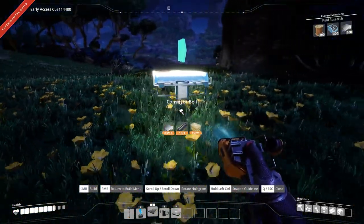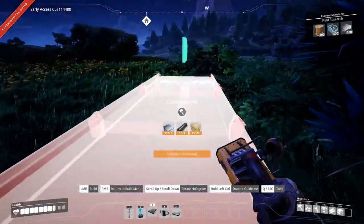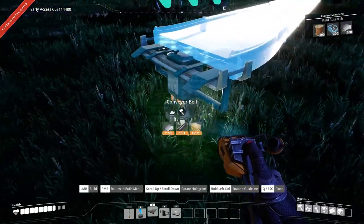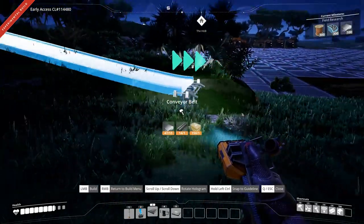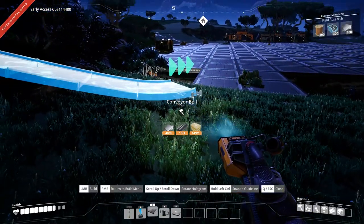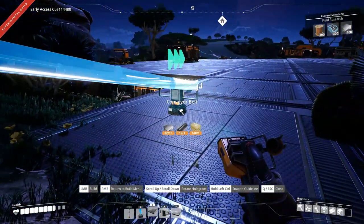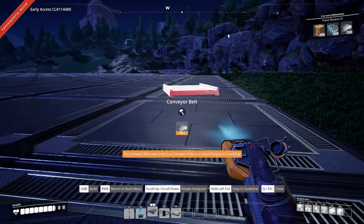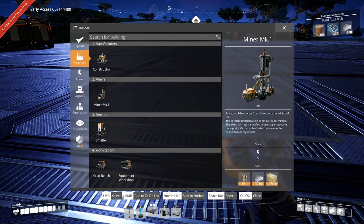Conveyor time - there we go, off we go on my personal transport. I'm thinking about having all the smelters in one area and then they go off to a big area of constructors and then from there they go to other places. Trying to figure out how I want stuff to come in. There's only this one copper deposit here, so maybe I could have just a copper line here. There's a good spot to set up right here.